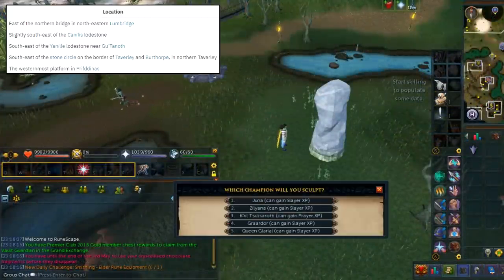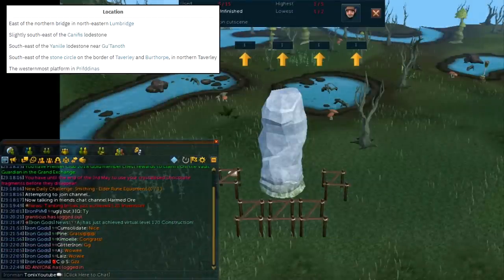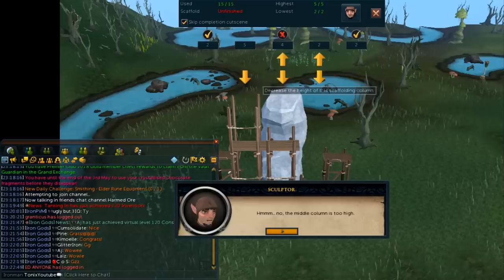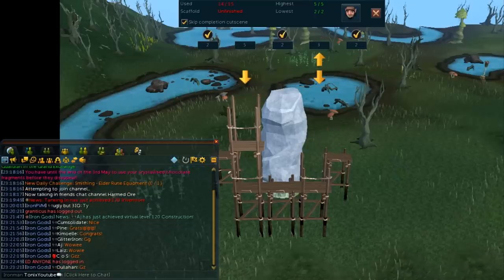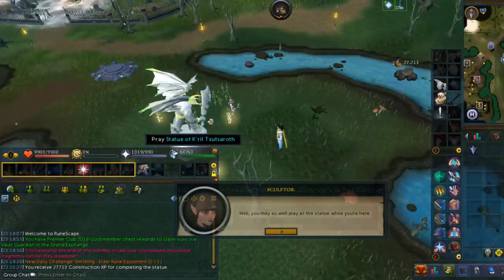Let's talk about the other training methods. First, god statues — this is a monthly D&D. There are 4 god statue locations, although 5 if you've completed the Plague's End quest. By building a god statue, you can select the gods for prayer XP. Just use the up and down arrows until the scaffold matches, and the NPC will tell you whether it's higher or lower. Building the statue itself gives you construction XP, and you claim the prayer XP by praying at the statue.